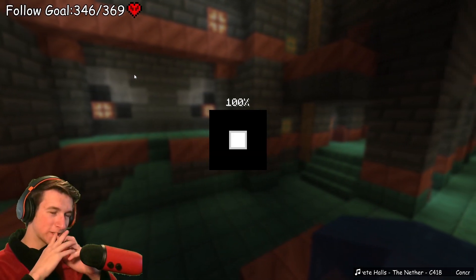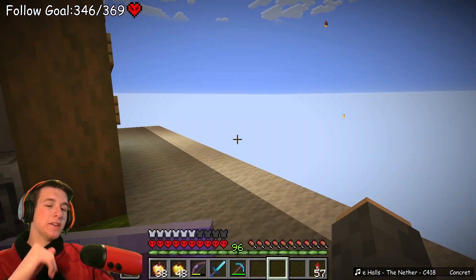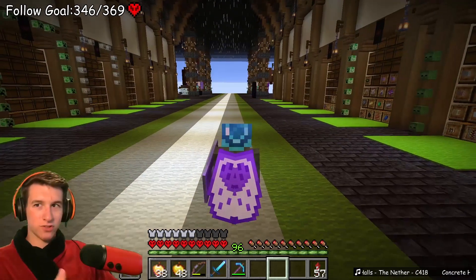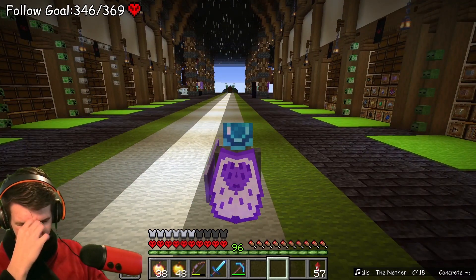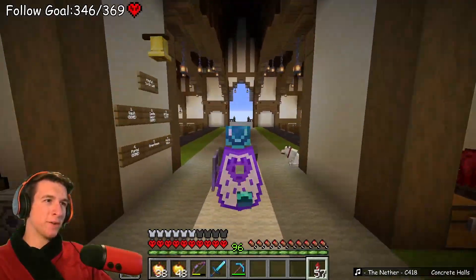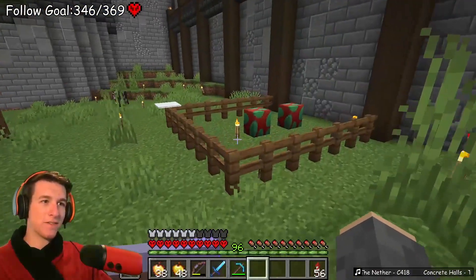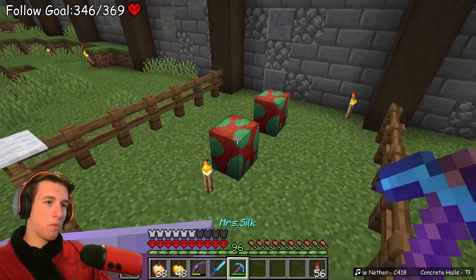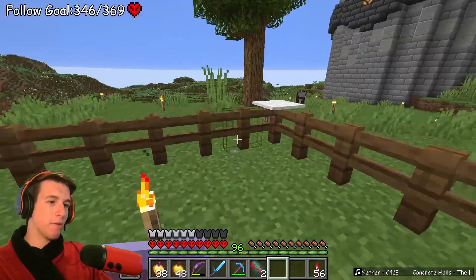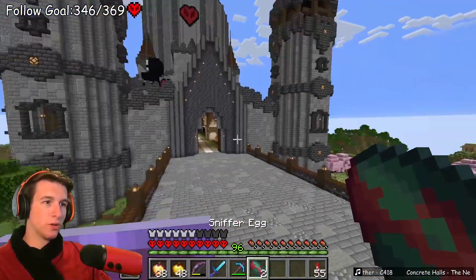I said last stream I was gonna sit AFK and let the sniffer eggs hatch. I completely forgot about that - it was like 30 seconds before I transitioned from the starting soon screen that I realized, oh wait, these eggs aren't hatched. Can I break these? Okay, we're fine. We're gonna take them with us to the area.